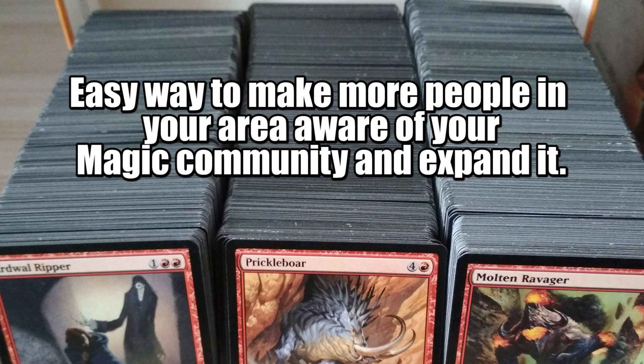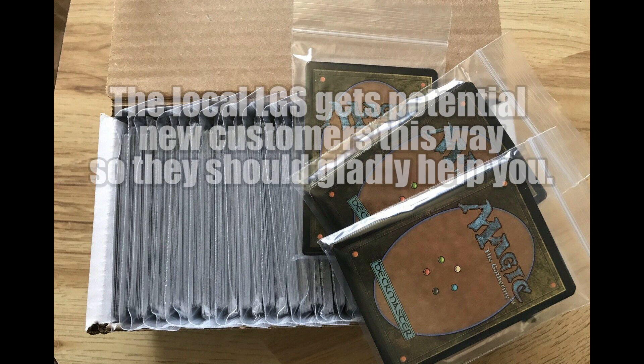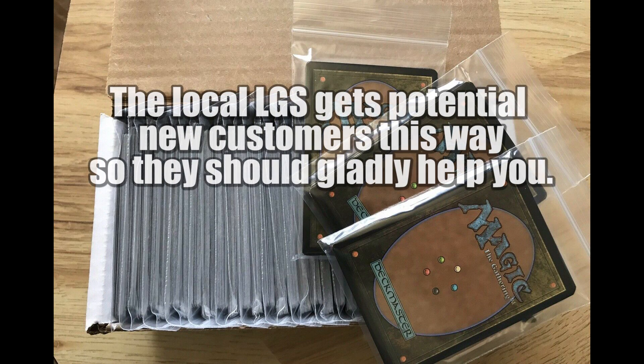Team up with your LGS and start collecting unwanted cards — it can be a box at the LGS, or you can make an announcement at drafts as well. During a local RPG event, you can give them out in string bags along with a printout with the address of the LGS and some info on where and when you hang out to play Magic with your group. It's a great way to introduce more people into the community.